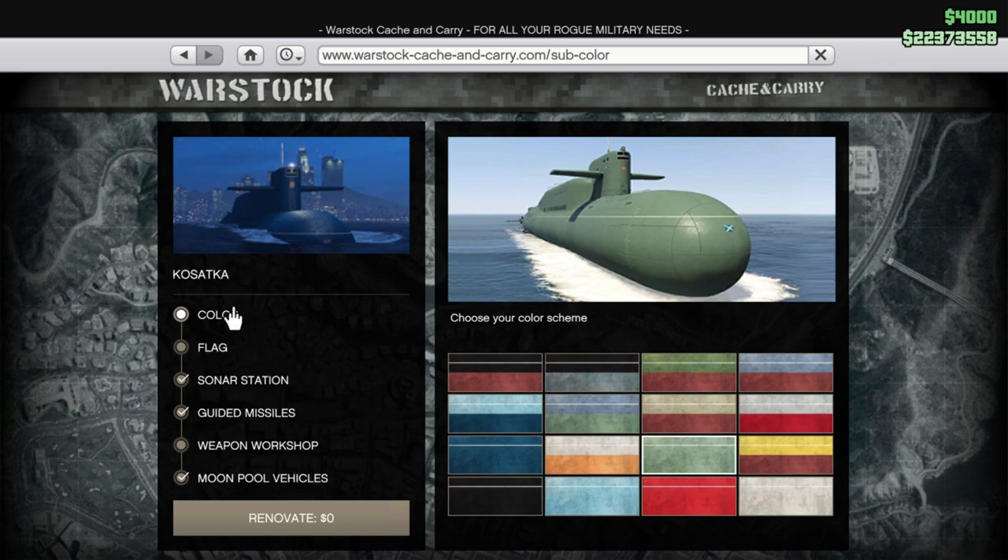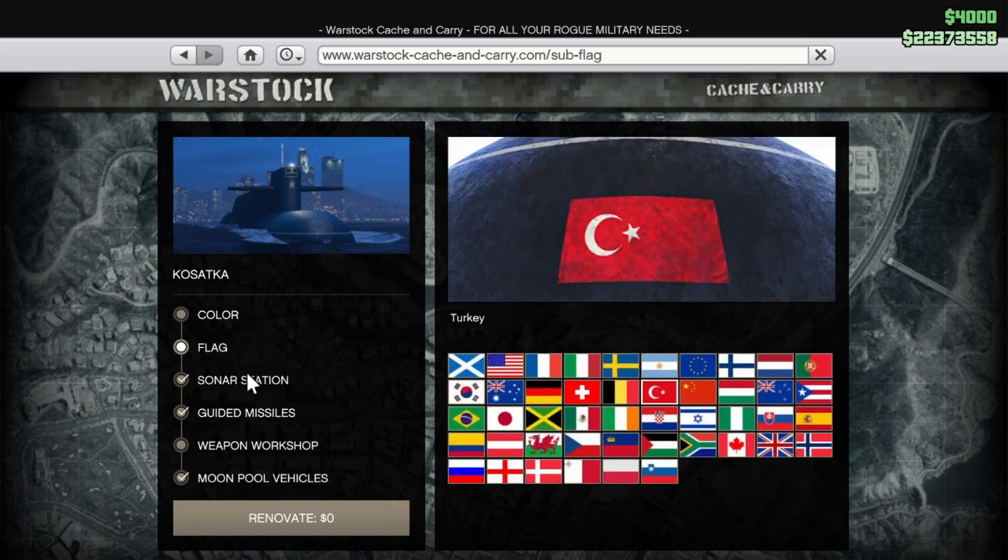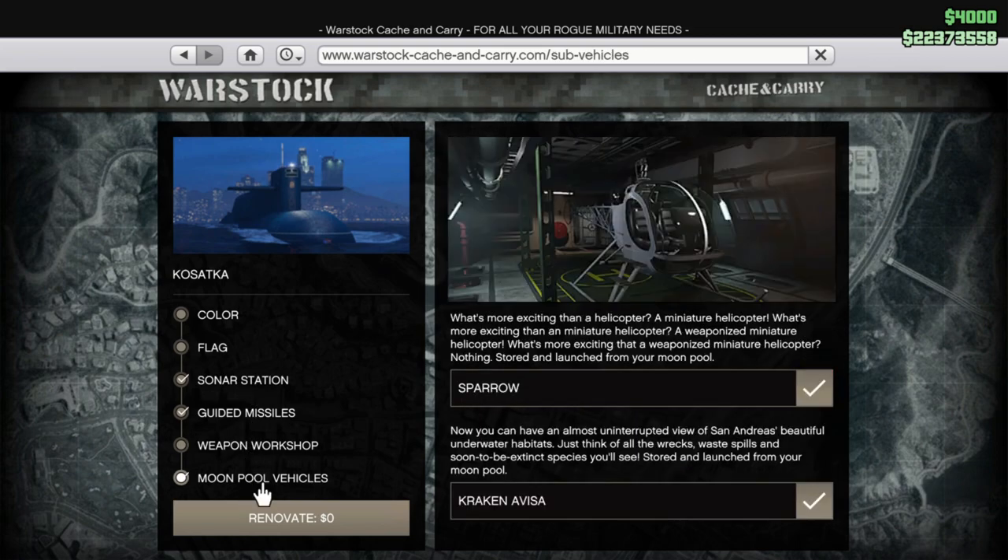The upgrades are the color, the flag, the sonar station, the guided missiles, the weapon workshop, and also the moonpool vehicles — the Sparrow and the Kraken Avisa.